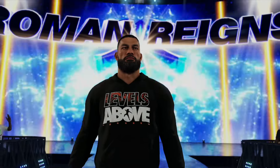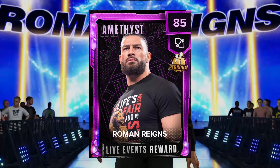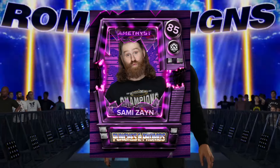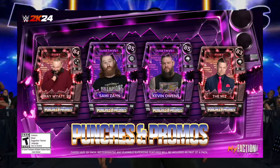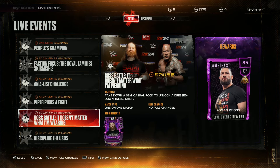In order to get the Amethyst Man Bun Roman Reigns persona card, you need to have the Amethyst Sami Zayn, which is in the Punches and Promos pack. That Sami Zayn Amethyst card is required, but that is not all you need.